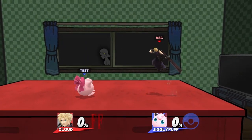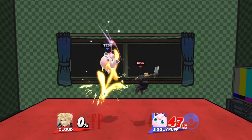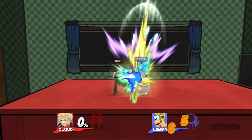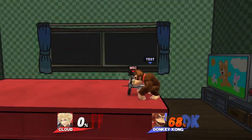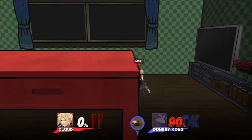If you want something simple and strong, it's going to be a fast fall up air into a cross slash. This will work from about 0-60%, but it becomes more difficult to land the higher the percent. A fail-proof follow-up is climb hazard, which works from 0-70%. If you do this near the ledge, the opponent will get meteored — though make sure to jump before the up B to give yourself enough distance so Cloud will grab the ledge on the way down.